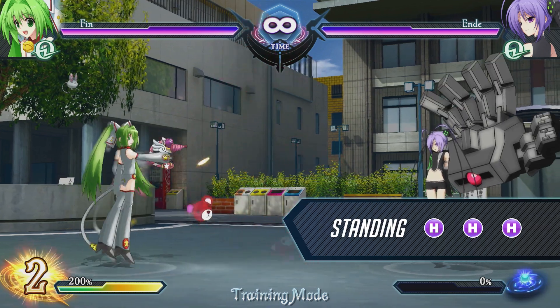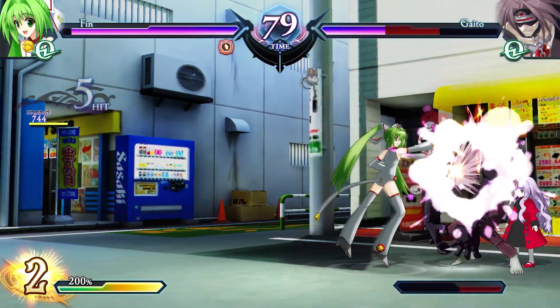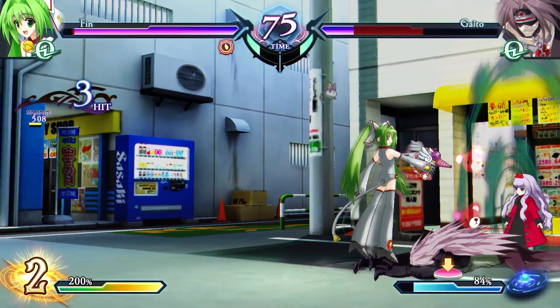This is a combo that initiates from a standing heavy attack. Due to its excellent range, you can easily apply pressure to your opponent by simply spamming this combo at maximum range. Be sure to chain into a dash attack on hit.